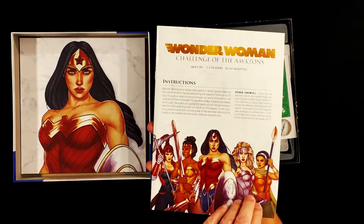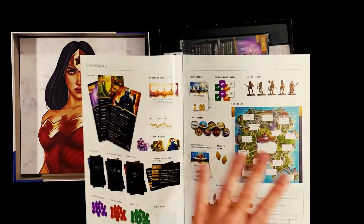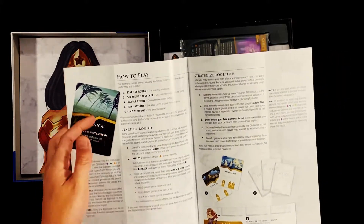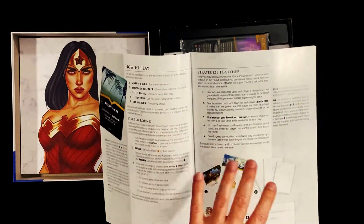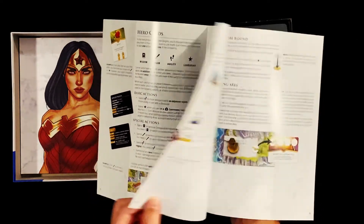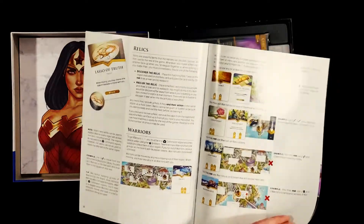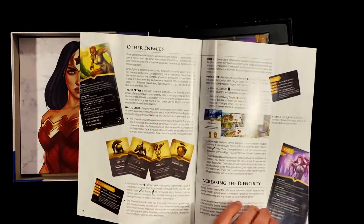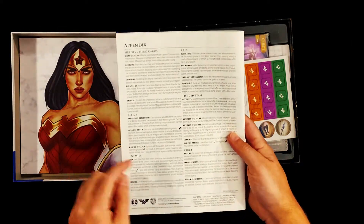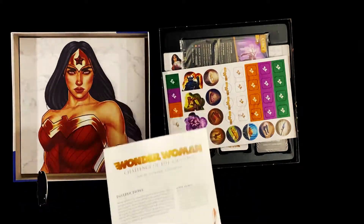We've got the rulebook. They advise you to start against Aries to learn how to play. It goes over all the components — hero setup, Aries setup — then a how-to-play section covering the different sections of each round: strategizing together, hero cards, basic actions, special actions, teaming up, battle begins, taking actions, end of the round, defeating Aries. Then it covers relics, warriors, the two other enemies, and there's an appendix on the back with all the keywords. There are three enemies: Aries, the Cheetah, and Circe.